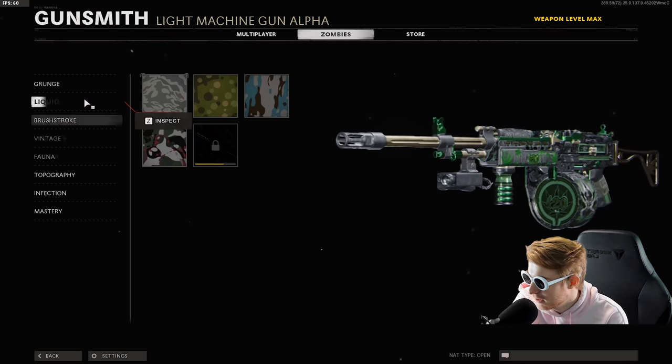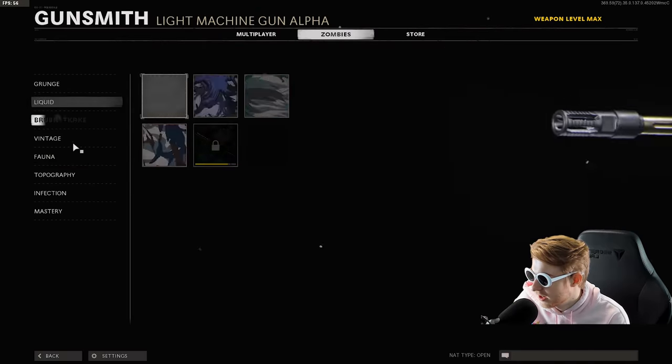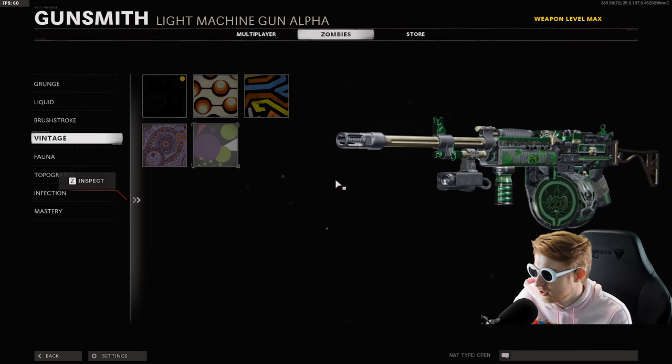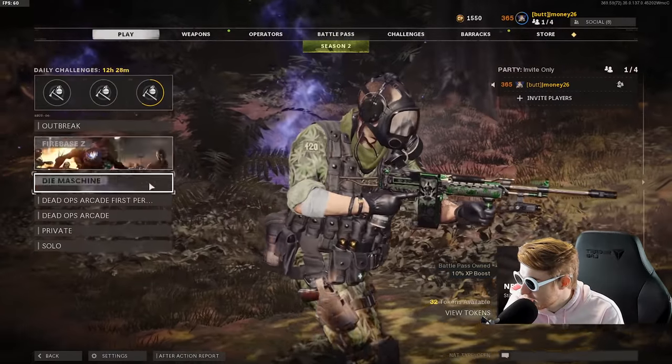We have almost every camo done. We need some crits and just some normal kills, maybe even pack-a-punch too. So we got a little bit to do here. I did go ahead and put this vintage camo on it because I think it looks really nice. Like, this is it without — this is it with. It just adds a little more texture to it, I think it looks pretty nice. But in honor of 420, we're going to be getting the Stoner gold viper today. Let's just go ahead and do it.